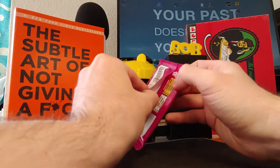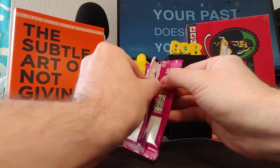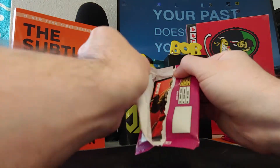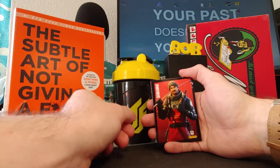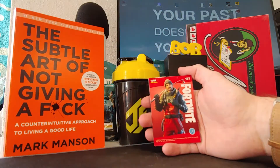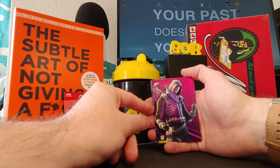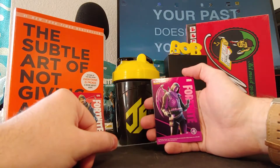First one. Starting off with the Fisherman — we all know this skin from the Battle Pass. A rare skin called Turk. Good start, I like it, good skin. Then we go to the next one — I'm not sure what this skin is, it looks pretty good. I think it's an epic card. Yeah, it's an epic skin. Always nice to have an epic skin.